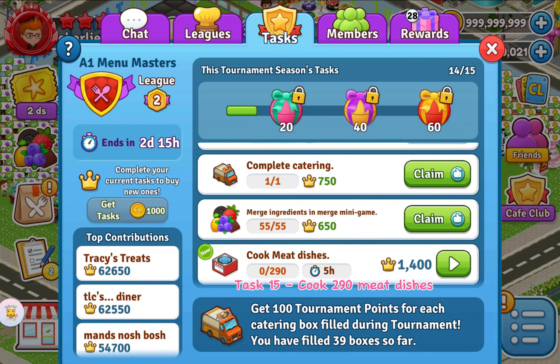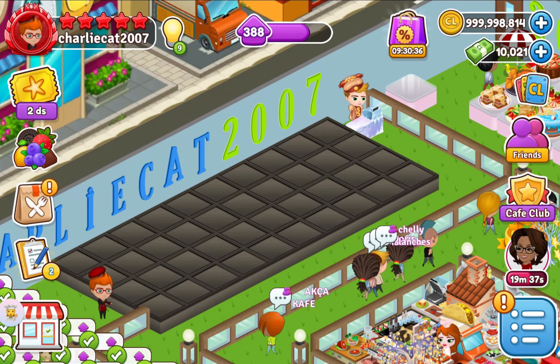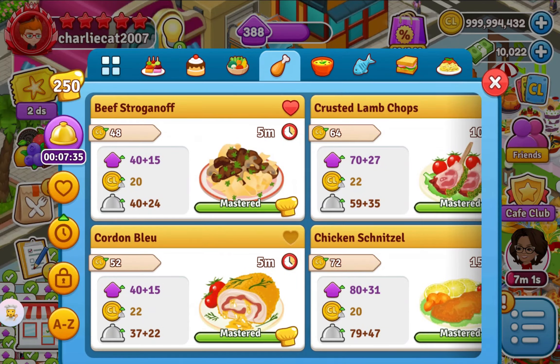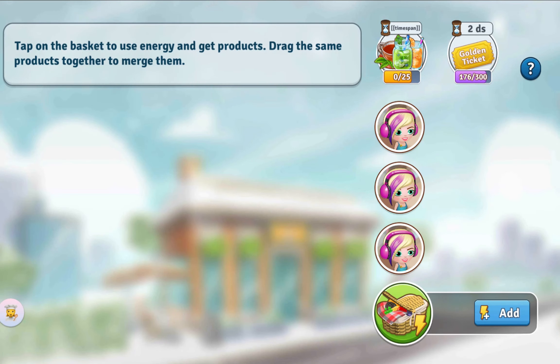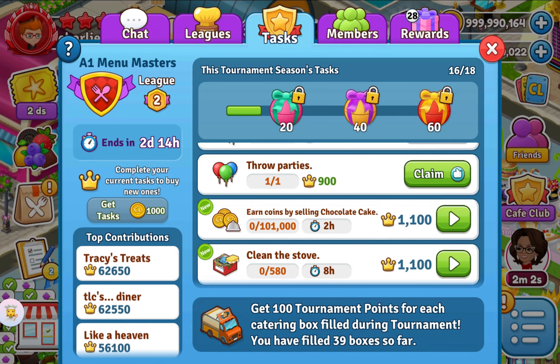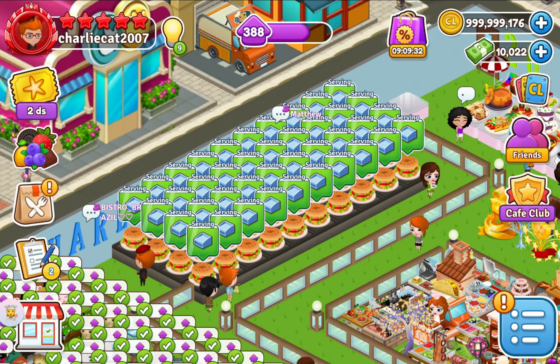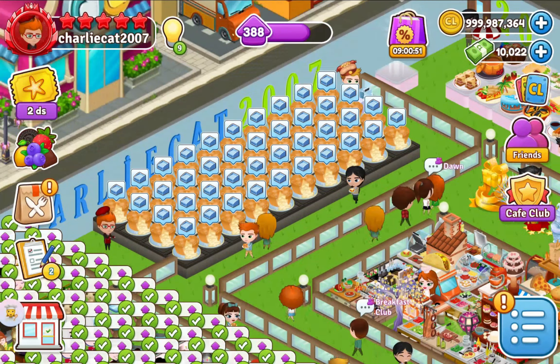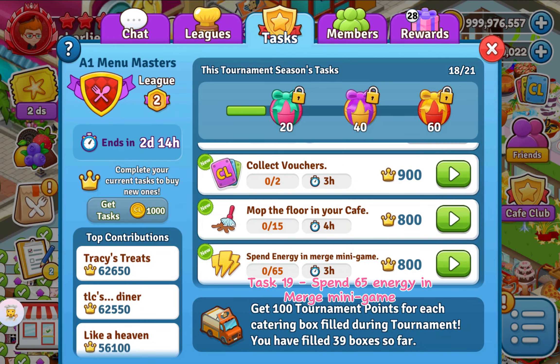Task 15: Cook 290 Meat Dishes. Task 16: Collect 3 Drinks in Merge Minigame. Task 17: Earn 101,000 Coins by Selling Chocolate Cake. Task 18: Clean 580 Stoves. Task 19: Spend 65 Energy in Merge Minigame.